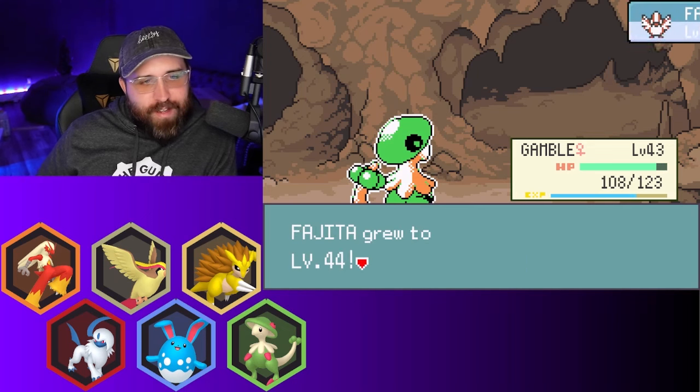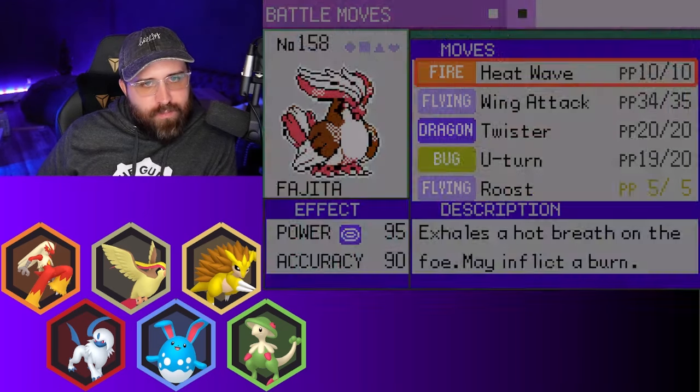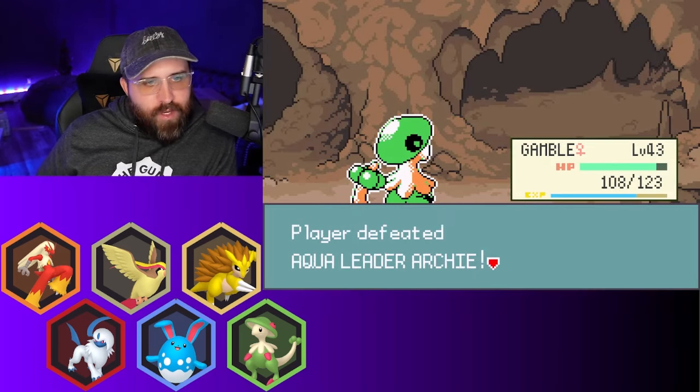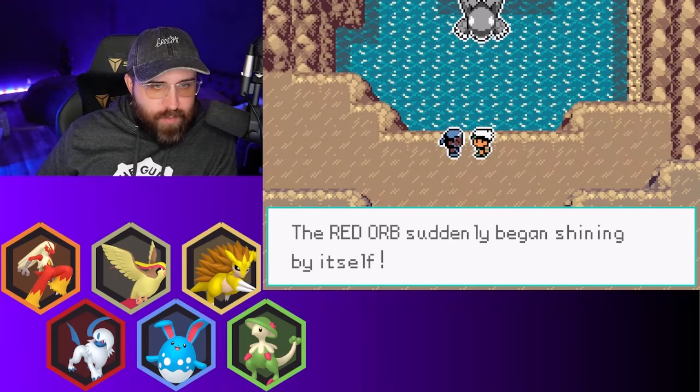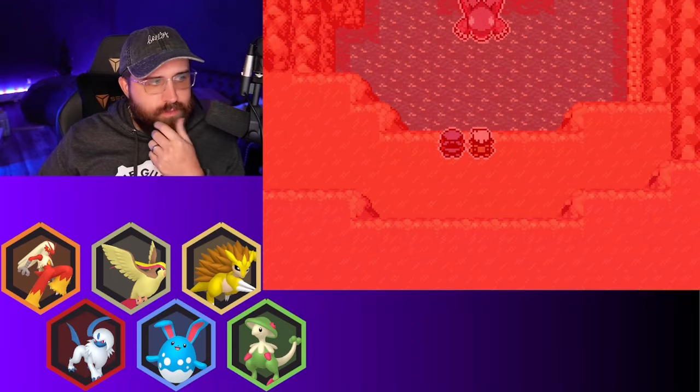I would have liked a more special attacking team if possible — I kind of wish I had a special attacker. The Red Orb. I feel like Azumarill could be swapped out for a better Water special attacker. I feel like Azumarill is the one I'm using the least at the moment. But we've been riding out with this team for so long, might as well keep it. It's raining heavily — that should happen.